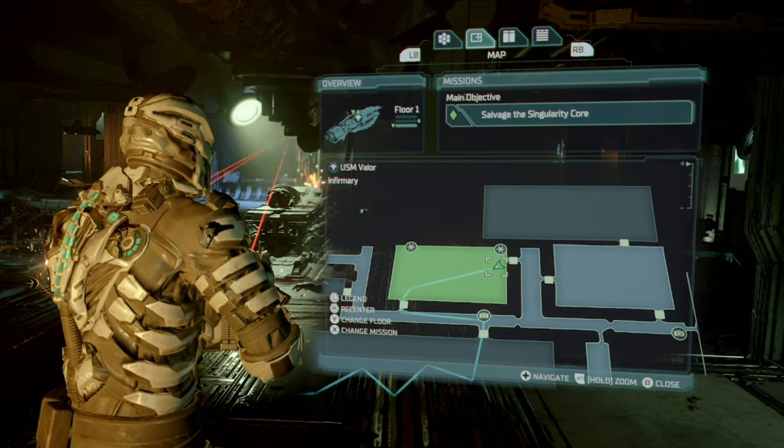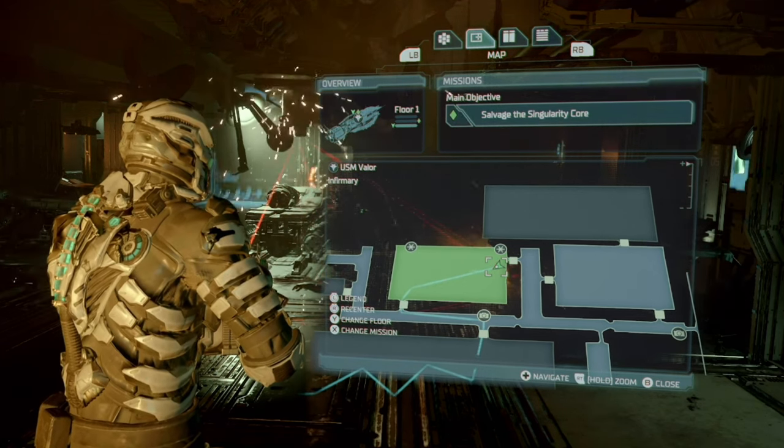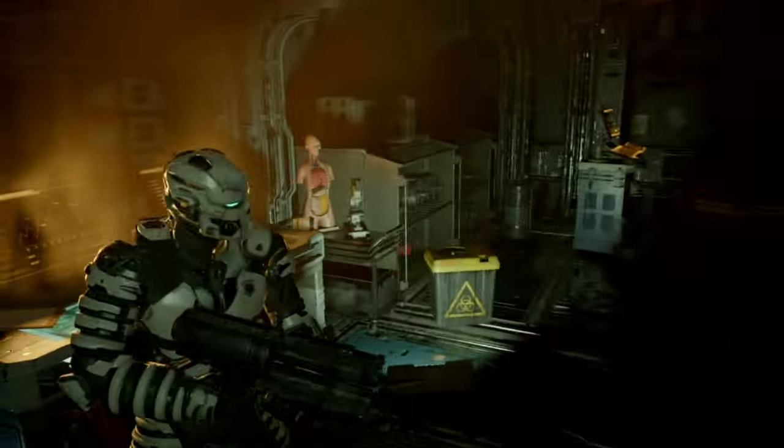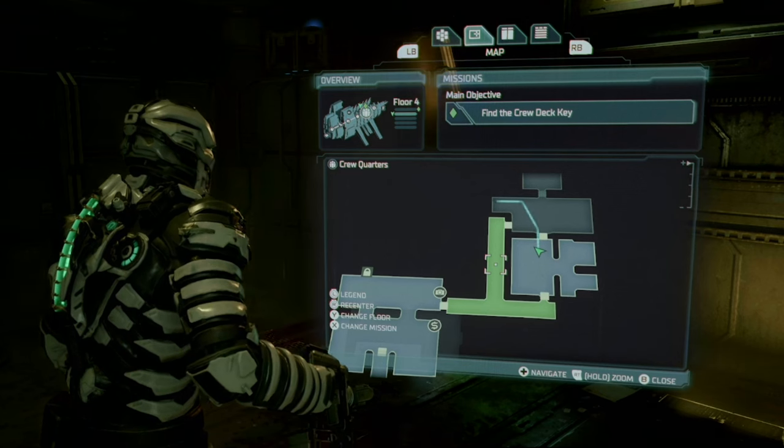Next in chapter nine we have the large med pack schematic. You need to get this in mission nine — it's the only chapter you can get this. This room is very notable; you have to come through here, and it is right there.